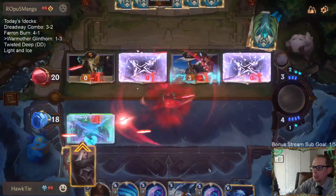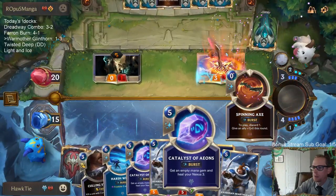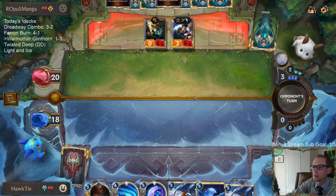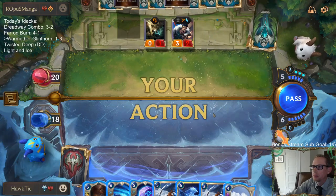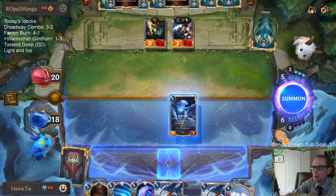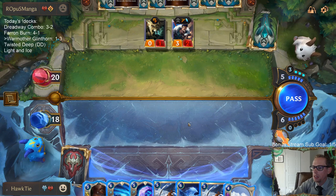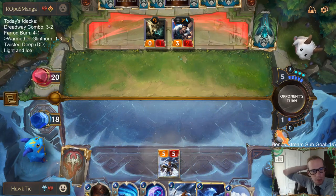So how are we doing this? Get more one-health things in - get a Jury Rig, Flame Chompers, alright. Because Culling Strike's not going to kill the Draven, even though I wish it would. I'll kill my Sentry but that's okay. We get to Catalyst of Aeons this turn. We can have Anivia this next turn.